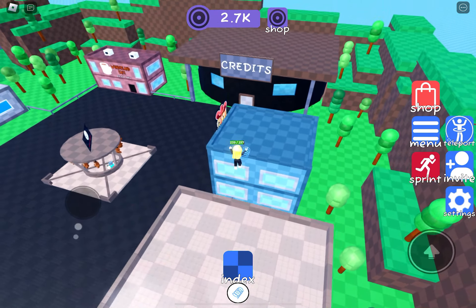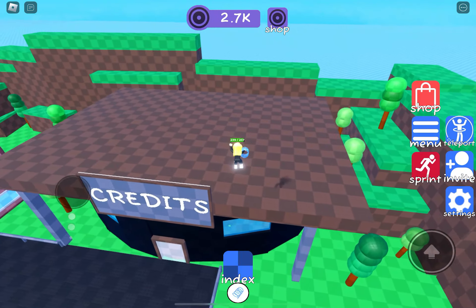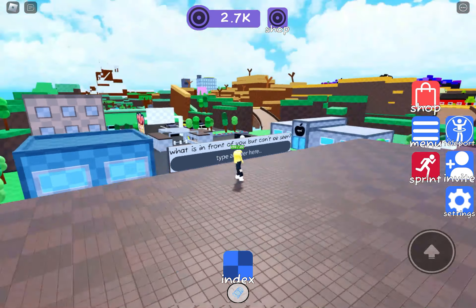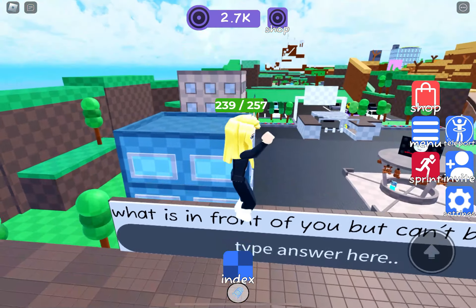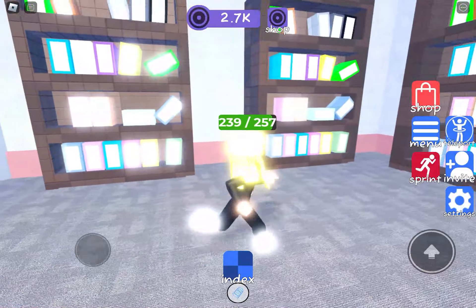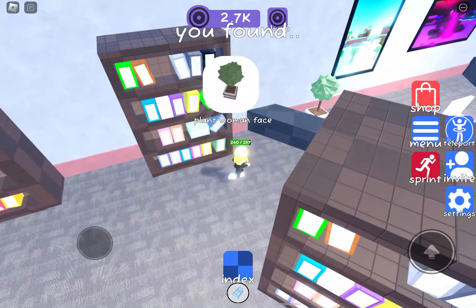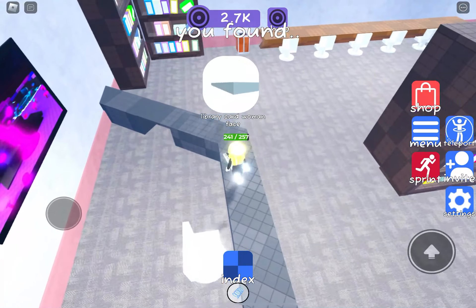Making our way on top of the credits — there is also a new building added to this area. On the back we have a riddle: "What is in front of you but can't be seen?" — the answer is the future. It was slightly glitchy getting the box to type up but just keep with it and it will come up. We then get teleported to the library, which is a lovely little area.